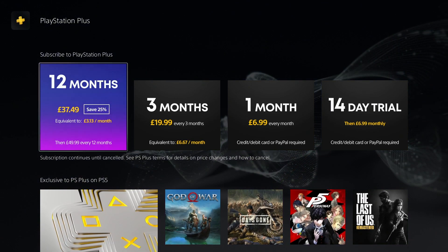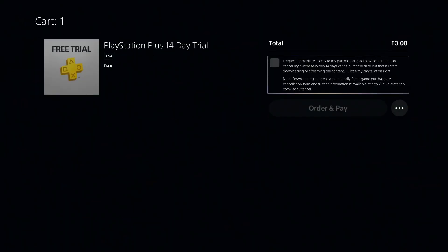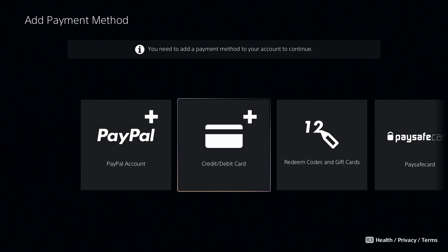We go on PS Plus and we see 12 months, 3 months, 1 month, then all the way at the end we see the 14-day trial. We click on it and it says total zero pounds — PlayStation Plus 14-day trial free. Then we hit okay.